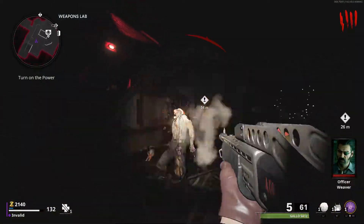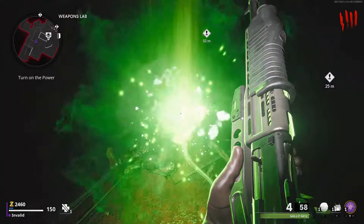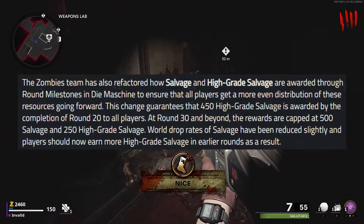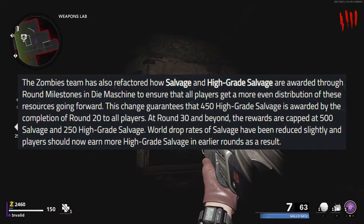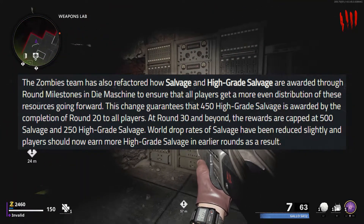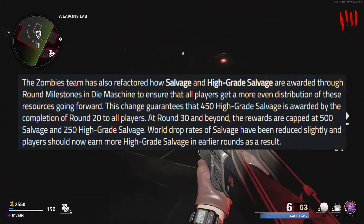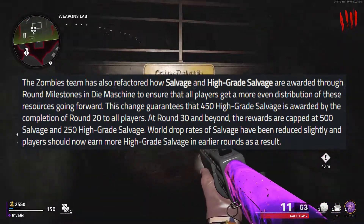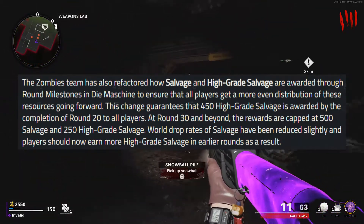One more major thing to mention is that there have been some changes to salvage and high-grade salvage. Every time a round milestone pops up on your screen, you get some extra salvage. With this new update, they changed how this salvage is distributed so it's distributed more evenly among all players in your game. The change also ensures that 450 high-grade salvage is awarded to all players when you complete round 20. After round 30, the milestone salvage is capped at 500 salvage and 250 high-grade salvage. Normal salvage drop rates have also been slightly reduced so that high-grade salvage drop rates are higher in the earlier rounds.